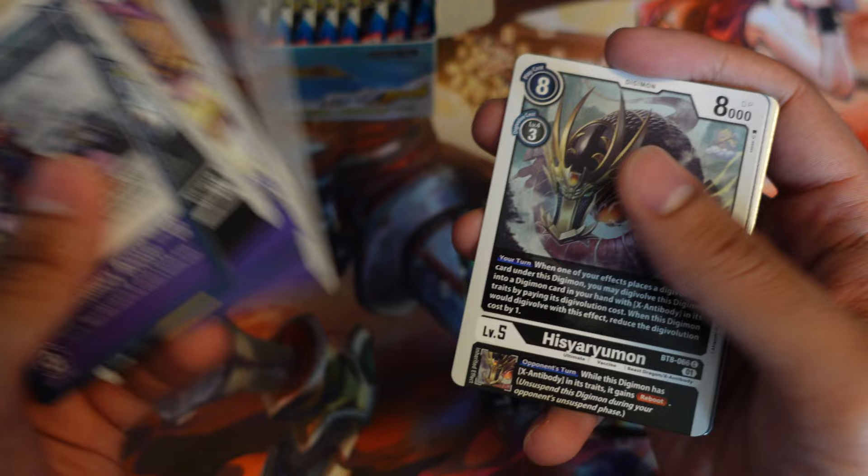All right, let's get into the next half of the box. Mist Memory Boost — that card's really cool. Musketeers. Hiseriumon. Gazimon. Pandemonium Flame — by the way, this card is a trump sword in security, kind of wild. Gazimon and a Dark Guide Force — really, really powerful card there.